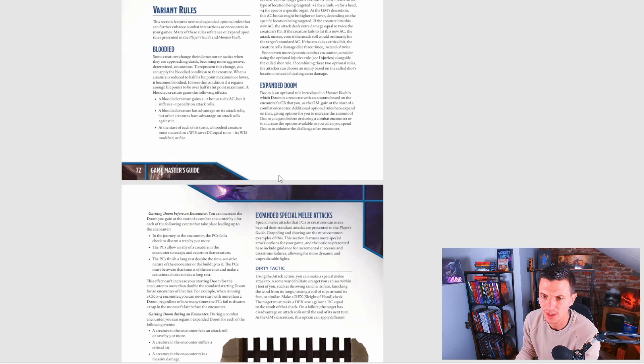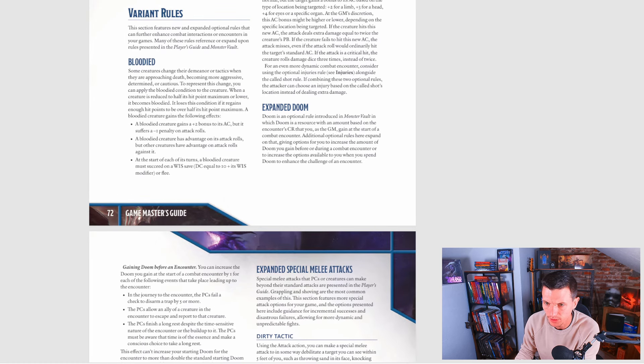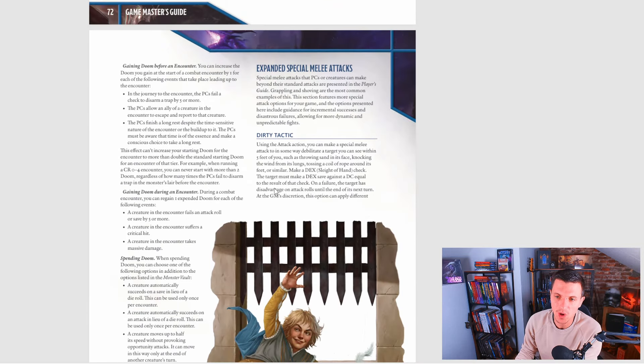Doom is an optional rule introduced in the Monster Vault where you, as a GM, gain Doom at the start of a combat encounter based on the encounter's challenge rating. The additional optional rules here expand on that, giving options to increase the amount of Doom you gain before or during a combat encounter and expanding the options available when you spend Doom to enhance a challenge. Basically, gaining more Doom points before an encounter or regaining them during one.